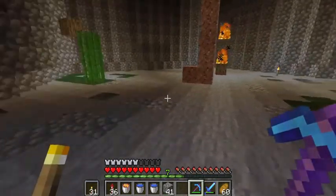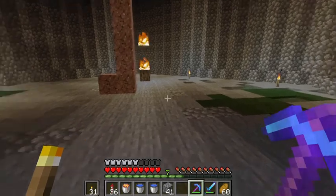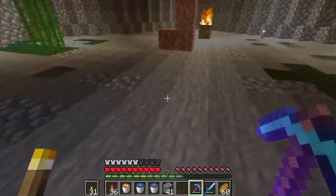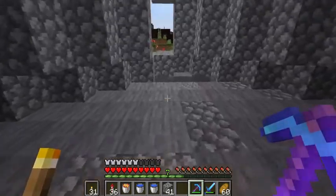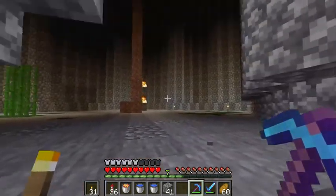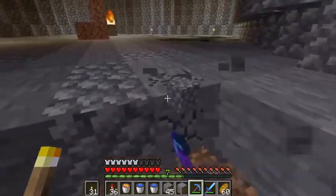I'm gonna do the classic spawner layout where you just have a bunch of long straight water channels going into the middle. Just looking at the shape of this, I think I'm gonna do a 3x3, so I'm gonna do that real quick.